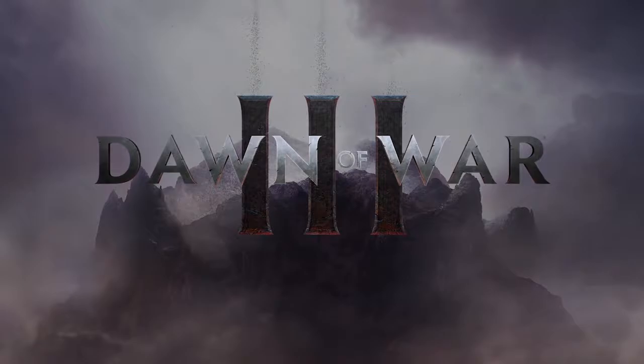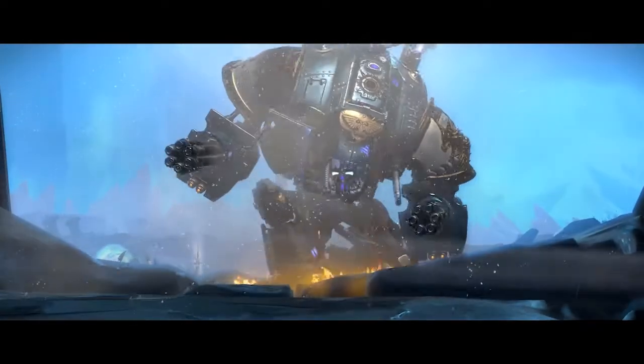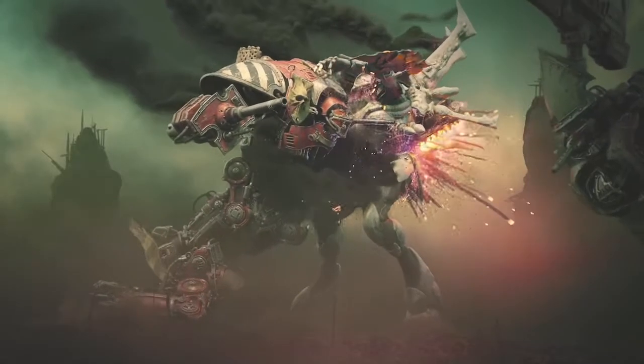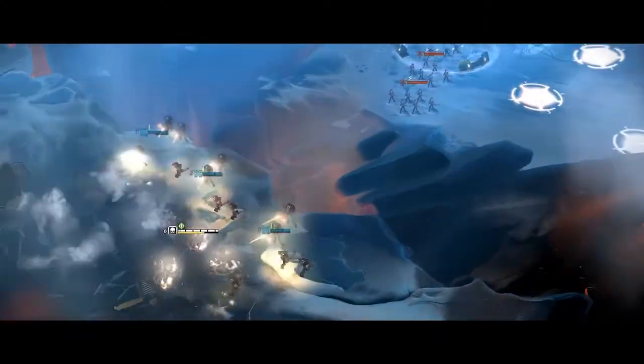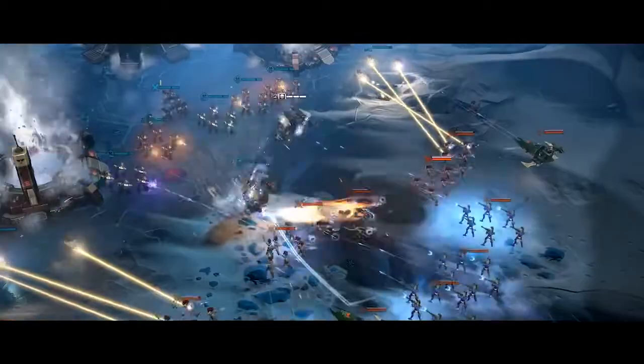The new standout feature in Dawn of War 3 is the super units, the largest units ever done in Dawn of War. We've got an Imperial Knight that we showed off today — a 14-meter tall giant robot that lays waste to the enemy. We've also got a variety of new systems under the hood, taking the large army gameplay from Dawn of War 1 and the elite heroes from Dawn of War 2, and modernizing all of that.